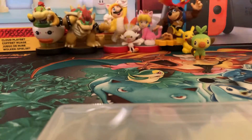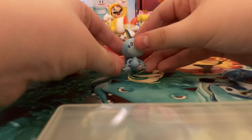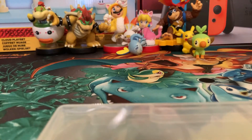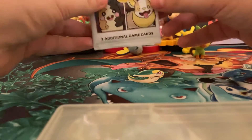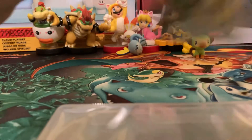And here is Mr. Sobble — he can't really stand, but whatever. Next up, if you get certain cereal, you have a chance of getting one of these packs that come inside cereal boxes.